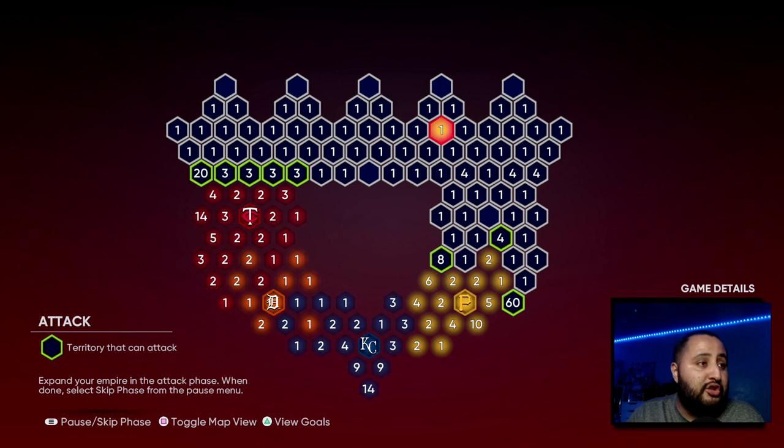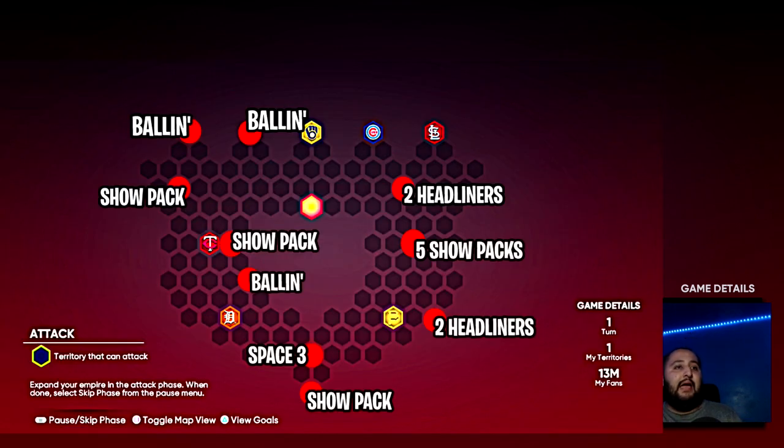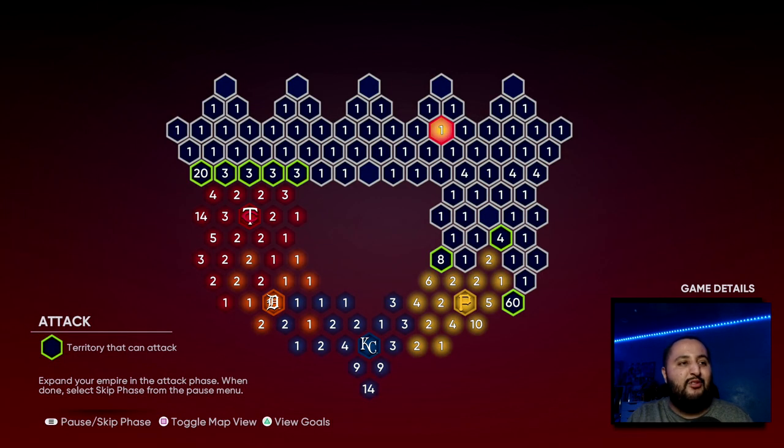Here are the Central Affinity 4 hidden rewards — apologies, I had the wrong image pulled up on my end, but you guys have the correct image on screen. In the top left, a Show Pack; above that, a Ball In; to the right, another Ball In; two headliners on the red stronghold; five Show Packs; to the right of the Pirates, two headliners; under the Kansas City Royals, a standard Show Pack; plus one more pack. Again, 10 hidden rewards per map, and you're also getting the 10 Show Packs for completion.